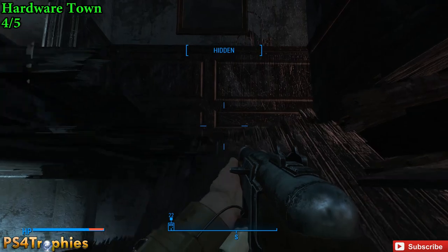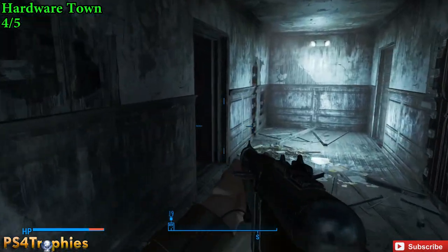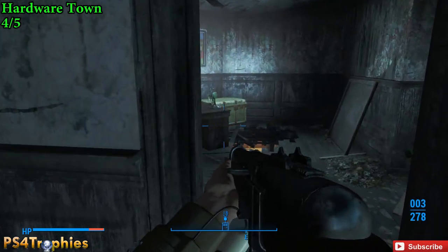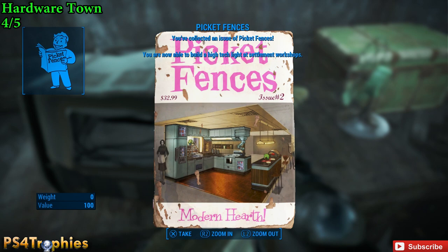In this office with the door already open is where we're going to find the fourth of five Picket Fences magazines. This one is going to allow you to build a high-tech light.